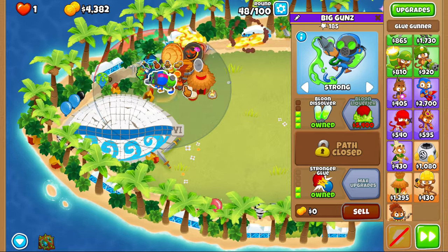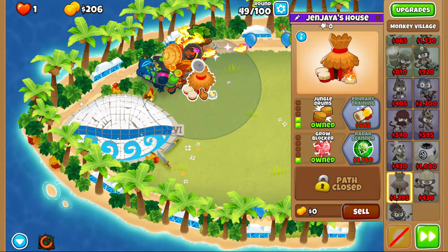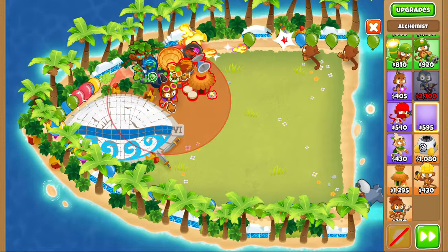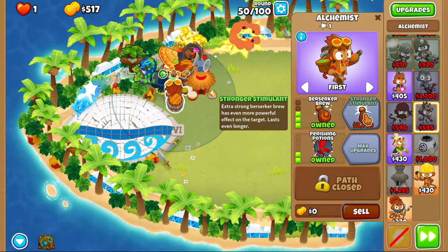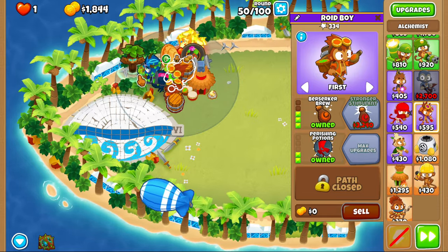Heads up, here's our bramble ability. We got liquefier now — let's get radar scanner. I'm gonna get another alchemist — grab a multi-dealer. We get large potion, berserker brew, stronger acid, then perishing potions.